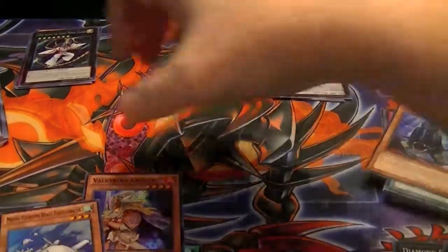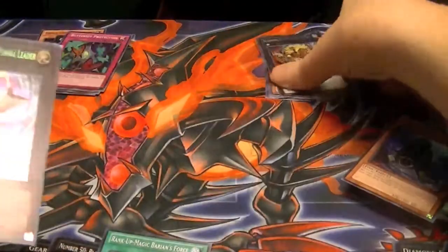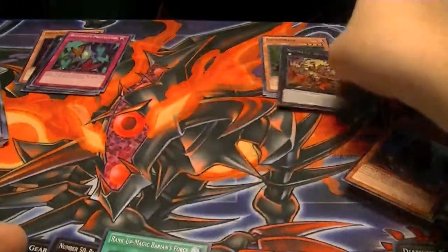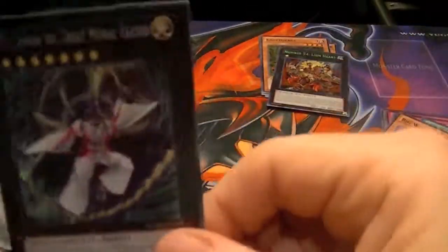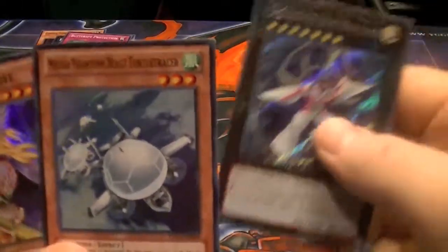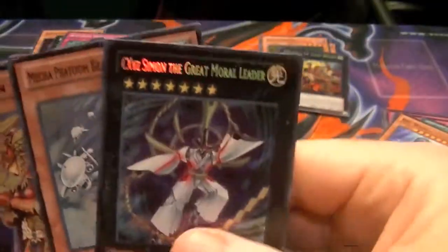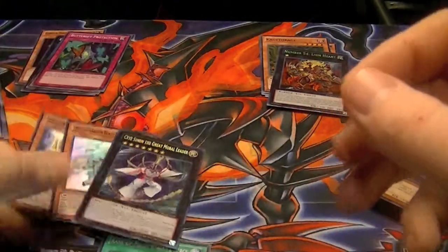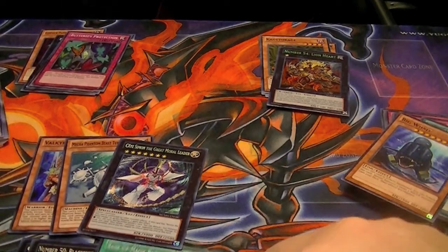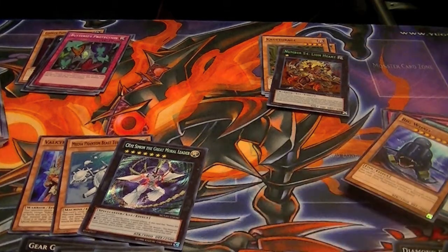So a quick little recap from the first opening: from our Redox side, we got Number 54 Lionheart. From our Tempest side, we got Chaos XYZ Simon the Great Moral Leader, Mecha Phantom Beast Turtle Tracer, and Valkyrian Knight. Looks like Tempest took the first round. Don't forget, like and subscribe buttons down below, check out my Facebook page and eBay page. This is Hidden Dragon, signing out.